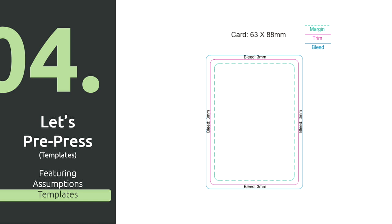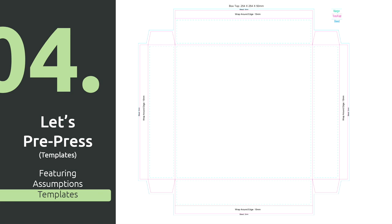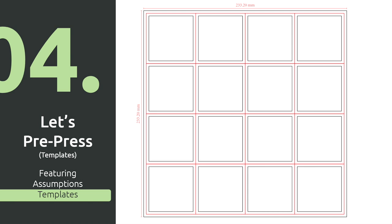Here's what a template looks like straight from a printer when you open it as a PDF. It's going to have all your basic information: margins, trim line, bleed, size, and bleed required. Here's a box template they gave me — I literally just asked them for the box and they sent me the box template. Super helpful, I don't have to make it myself. Especially with those little wing flaps on the side — I hate those, they're so annoying to make, but they'll just give it to you.